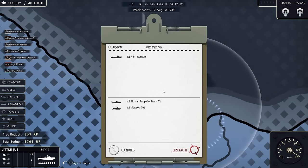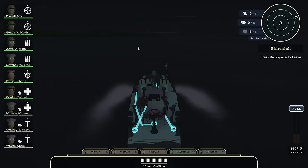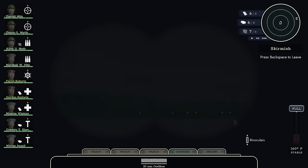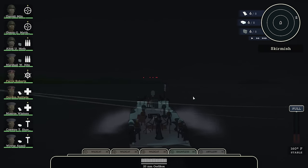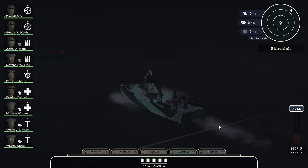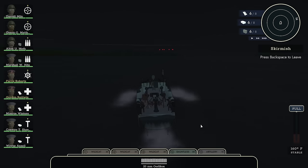What do we have? A couple of motor torpedo boats and a couple of Sukatai — they look to be patrol boats. I only got two Higgins. Let's go. Nighttime offensive. Here we are. There they are. I now have to keep in mind that my firepower is concentrated on the back of the boat, so I'm going to have to make sure that I sail in some maneuver that actually allows me to use those things.